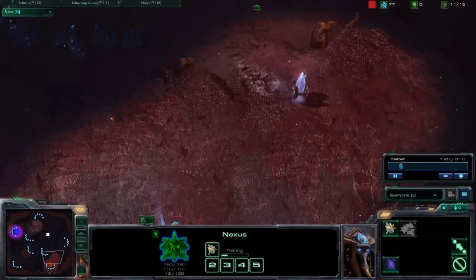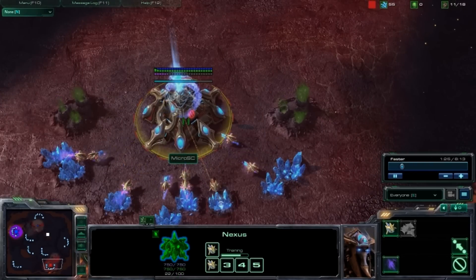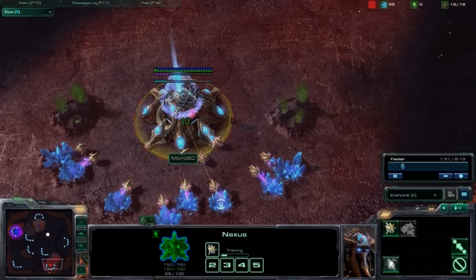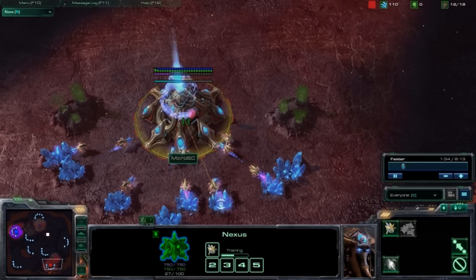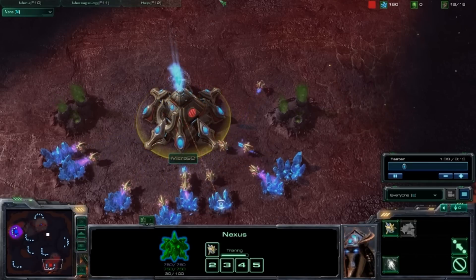At 9 population, throw down your first pylon and send that probe back to minerals. As soon as the pylon is done, Chrono Boost your Nexus and get as many probes out as you can. At 12 population, save up to 150 minerals and build a gateway at the ramp.